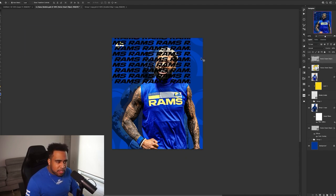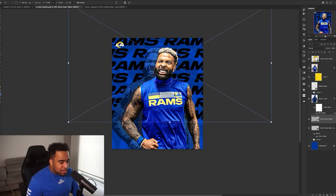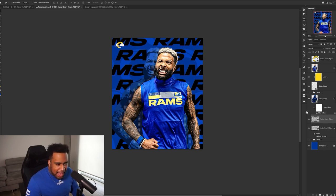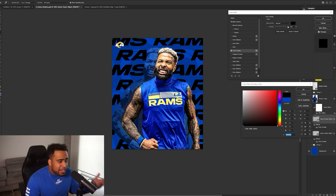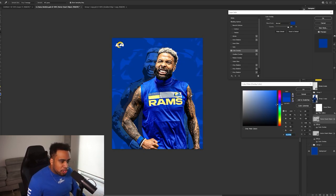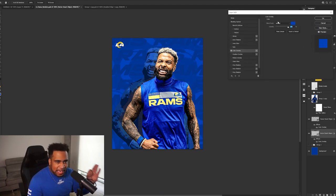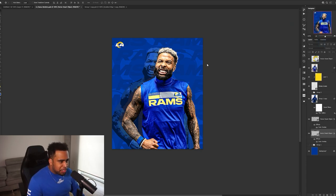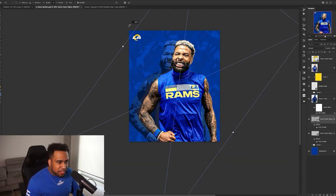For the Rams text logo pattern, I'll drag it in front and make it bigger — this is already screaming Rams, over and over and over again. The way to make this subtle is using a color that's not too bright but maybe a nice medium tone. I want to land at around here — very subtle. You can use this background over and over again, tilt it, make it vertical — there's so much versatility with even two different patterns. You can get like seven different variations that still feel fresh and new every time.